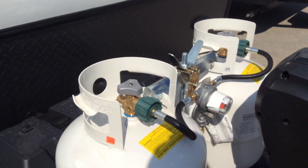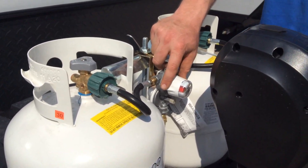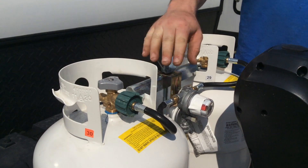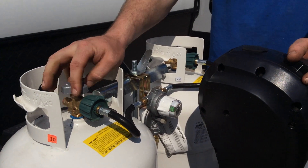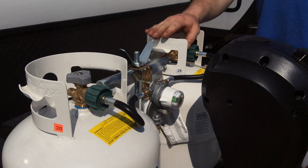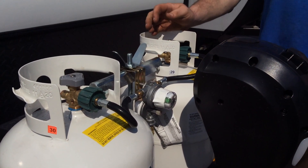On the front you have two 20-pound propane tanks. It does have an auto changeover regulator. This arrow pointing towards the tank means that's your main supply tank — right now it's red, but as soon as you turn the tank on it goes green. Once this tank is empty it'll automatically switch over to the other tank, as long as this valve is in the on position.